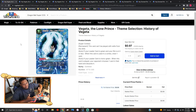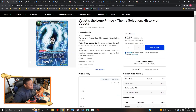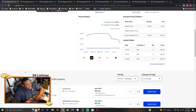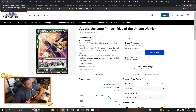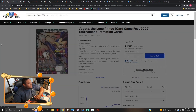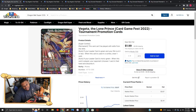Vegeta the Lone Prince is the green super combo from Set 10 — you play it for one and make your opponent pitch one. Reprinted copies are going for a dollar plus shipping. The original copies are about 20 cents. The foil versions are a dollar, and the Fest versions with gold foil are about two dollars plus shipping — I personally like the Fest ones best.